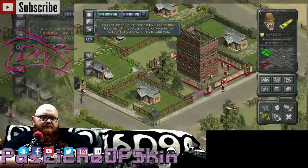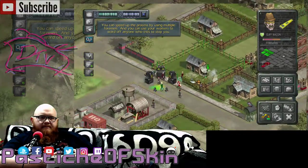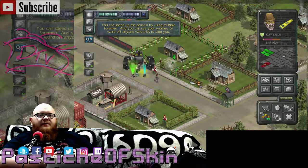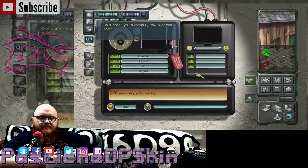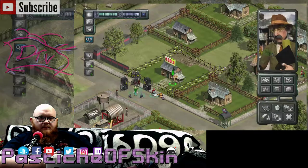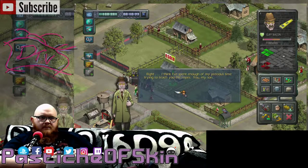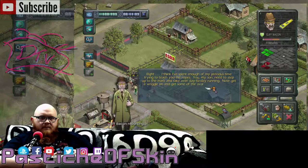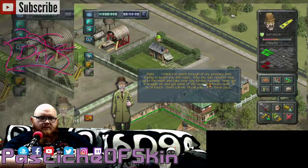It's really obvious that I'm going to end up having this building attacked while I'm doing this, because they're building away at places while I'm sitting here waiting for this to finish, which is ridiculously slow. Well, of course this is a tutorial, so there's a reason why it's doing it the way it is. You successfully took over that house. You should sell it now to make a quick buck. Go inside the house and click on the sell button. I think I've spent enough of my precious time trying to teach you the ropes. You, my son, need to step up to the mark and take over day-to-day running. Now get a wriggle on and get some of the available houses built. I'll be in touch. Don't call me. I'll call you.